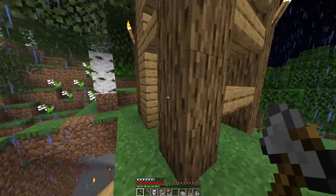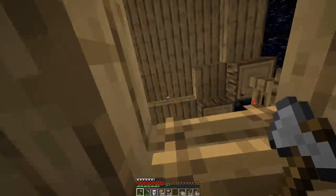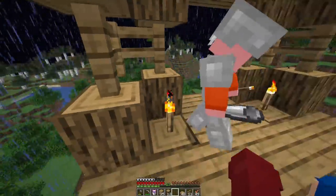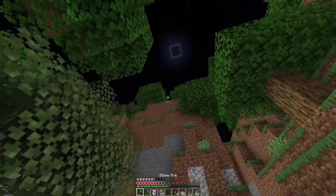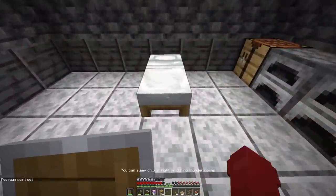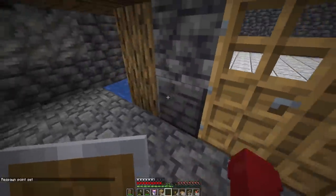We finished the watchtower and showed it to Miles. While we were up there, it was raining and super dark — there were a lot of phantoms around and they started attacking us. I booked it. Once back at the base, I crafted a bed and placed it down. We didn't have much interior design, and I'm garbage at interior design anyway. I wanted to progress the game.